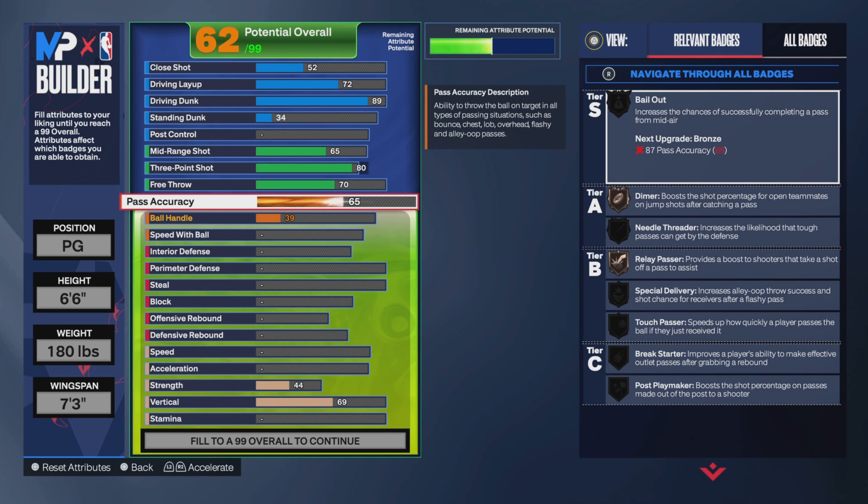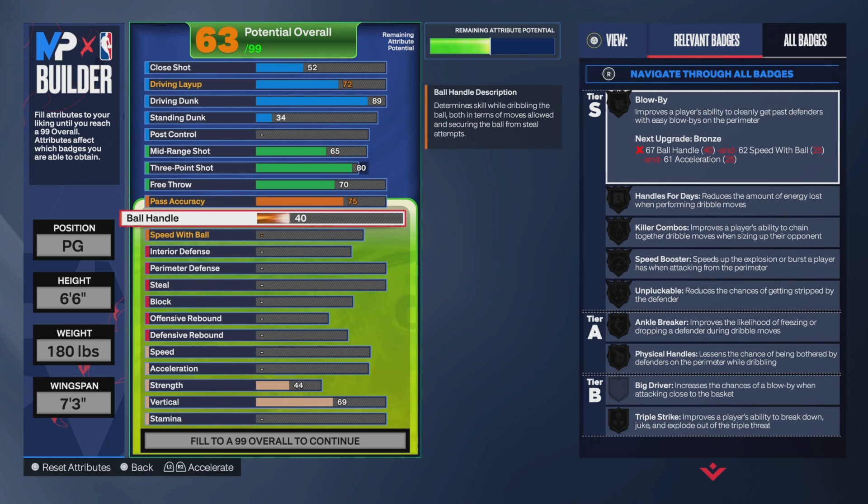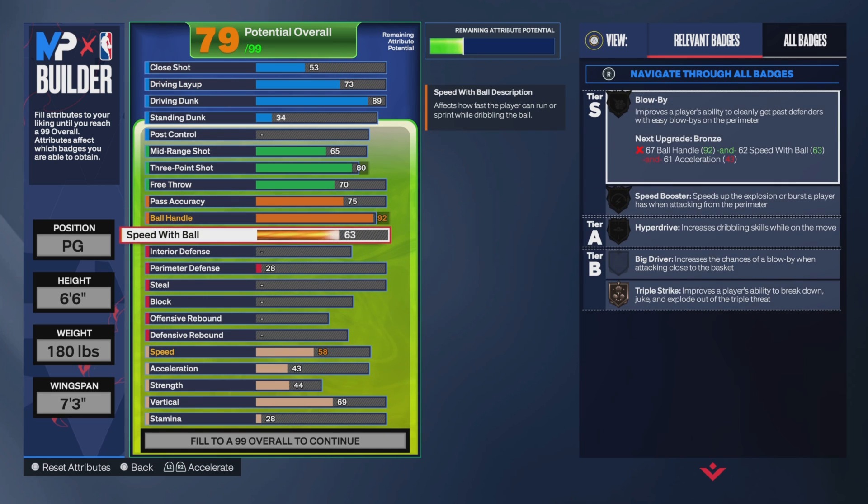Now for the pass accuracy, put this up to a 75. For the ball handle, you can put this all the way up to a 92. And then for the speed with ball, you can put that up to an 83.